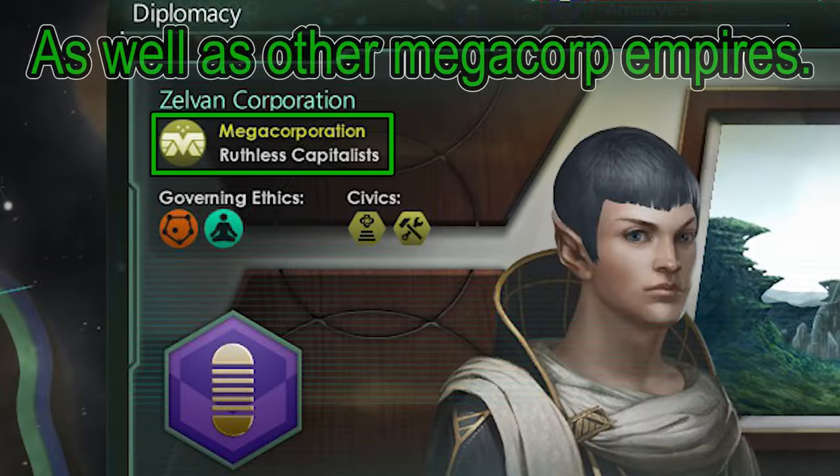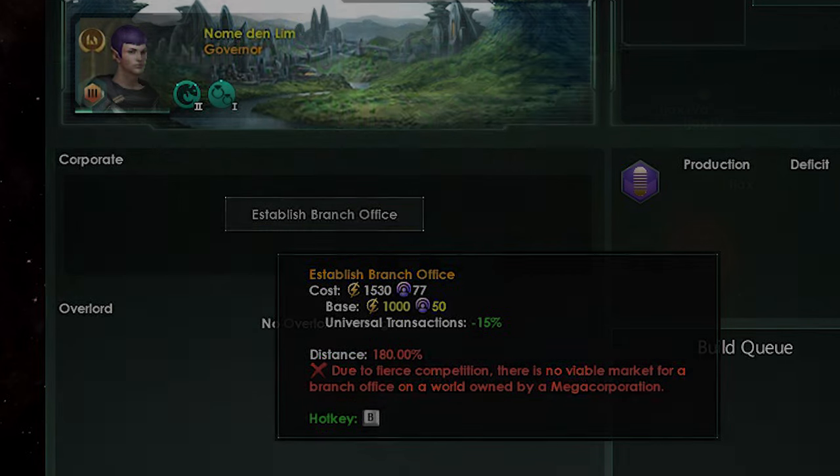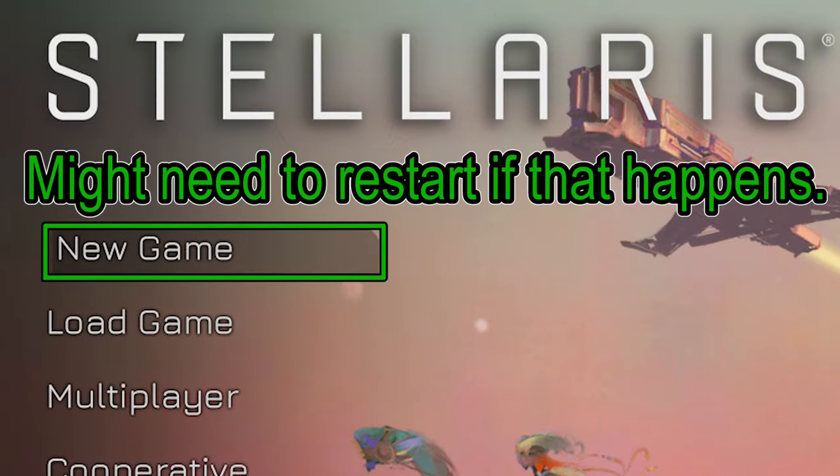For example, you could be surrounded by Gestalt Empires and other Megacorps, making Branch Offices an impossibility. So do not feel ashamed if you have to restart your game for a better situation.